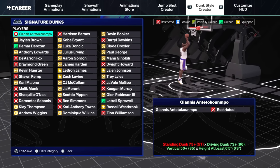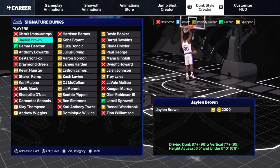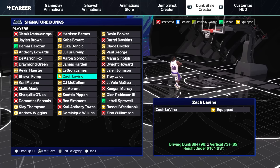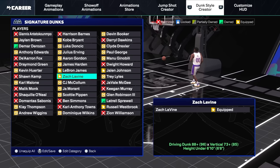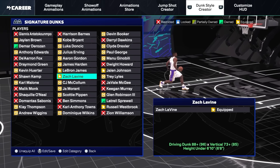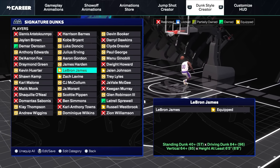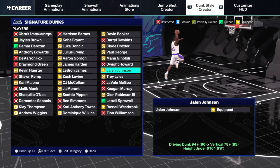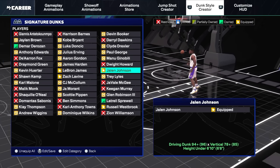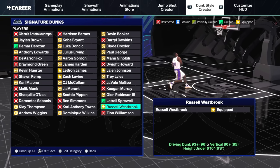Moving over to signature dunks, I don't have too many equipped because most of them have two-foot dunks and bat scratchers that risk getting blocked. I use Zach LaVine — he has a ridiculous windmill but it doesn't come out a lot, and he has dunks where he takes off far away from the basket. Same with LeBron — one cock-back animation but the rest of the package is really good. I use Jalen Johnson, which might be my favorite package in 2K25 — works great in a half-court set. And of course Russell Westbrook — explosive takeoff, really fast, works in half-court and fast break. Easy money.